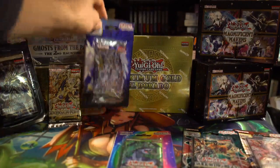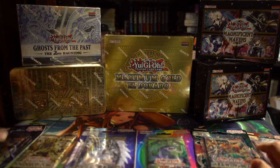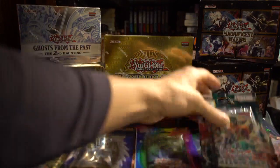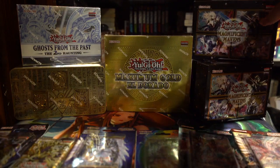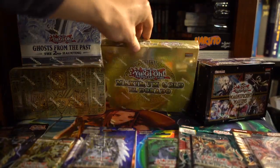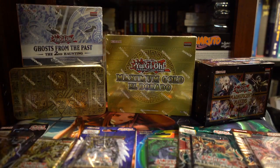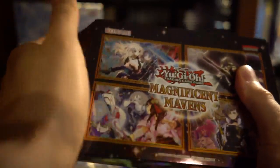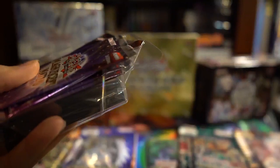I'm just going to set down these packs out in the front. We have Battle of Chaos, Dimension Force, Power of the Elements, Darkwing Blast, and Photon Hypernova — the most recent set. And we got Magnificent Mavens, Eldorado, Ghost from the Past 2, and the most recent Yu-Gi-Oh! Megatent. I'm going to start off by opening a Magnificent Mavens, because getting an extra thing of sleeves will help out with this opening for sure.